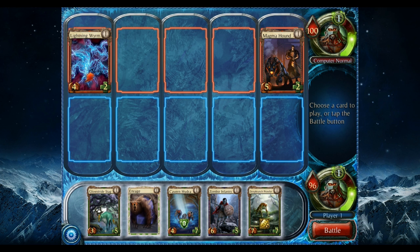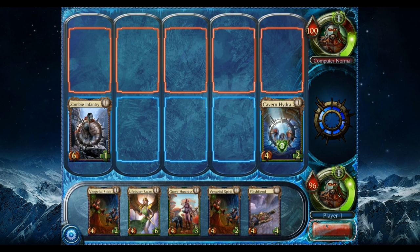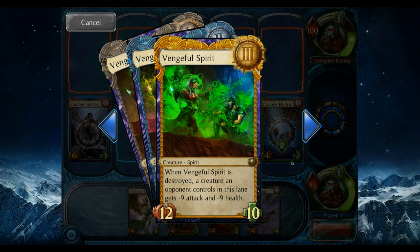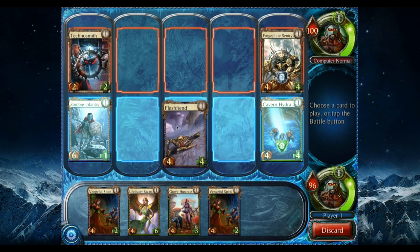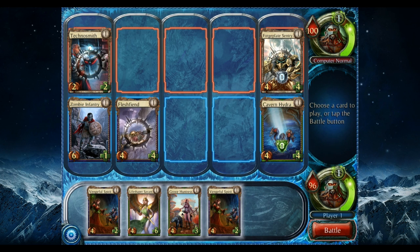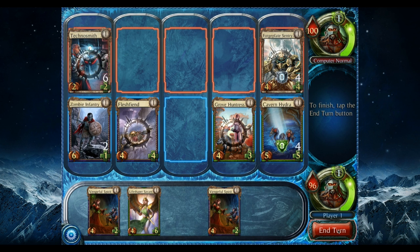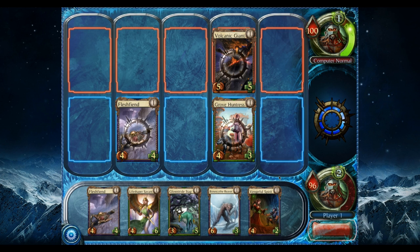We think through our placement — that there and there. On the battle both of my guys live and we end the turn. Each one of these cards has very unique abilities. We play a Flesh Fiend again, and Grove Hunters gives it plus one plus one, so let's give our Cavern Hydra plus one plus one. They battle and my Cavern Hydra wins.